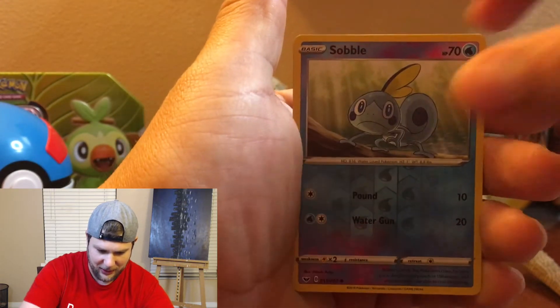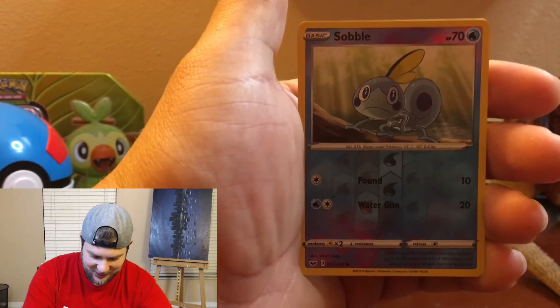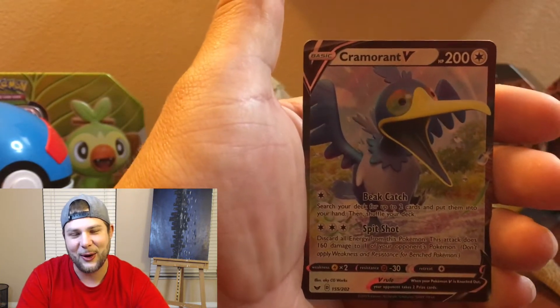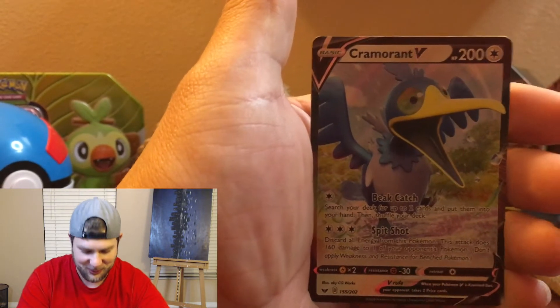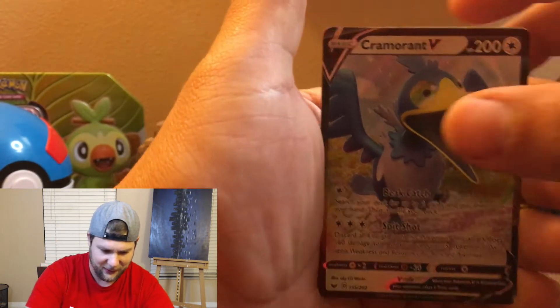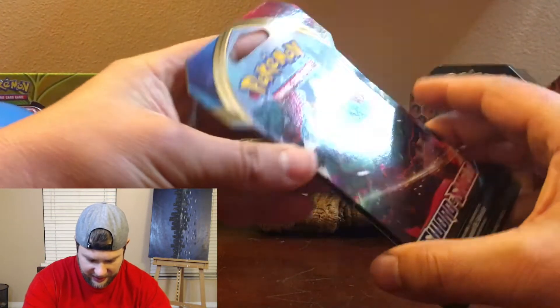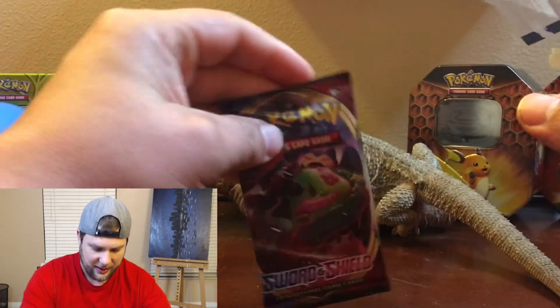Let's see if we can start off strong and beat the one and only Sudon segment. Sabo is our reverse common and the rare is a Cramorant V. So we did get a V card — it's worth a few points. I have to go over the rules to find out how many points it's worth, but a strong pull to start off this pack battle. So a Cramorant V is our first card, and of course our energy cards as well. Good start! We got a Cramorant V for our first pack, and now we move on to our second with the Snorlax VMAX artwork on the front.